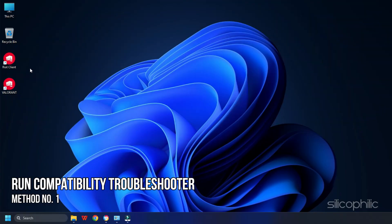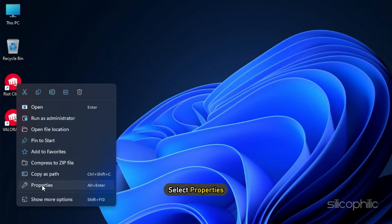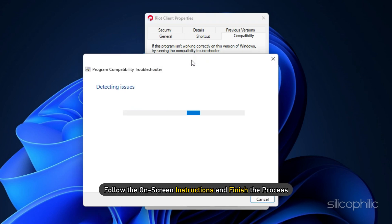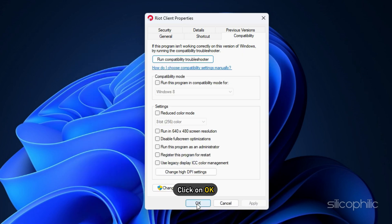Method 1: The first thing you can do is run the Compatibility Troubleshooter. Right-click on the Riot client and select Properties. Click on the Compatibility tab. Now select Run Compatibility Troubleshooter, follow the on-screen instructions and finish the process. Click on OK.